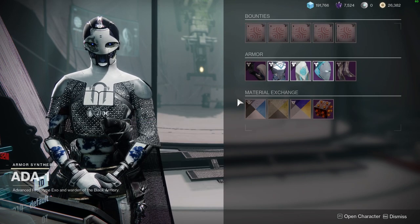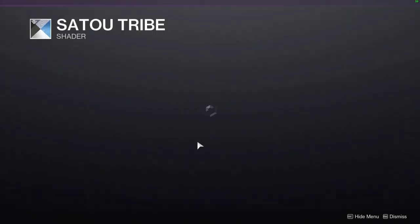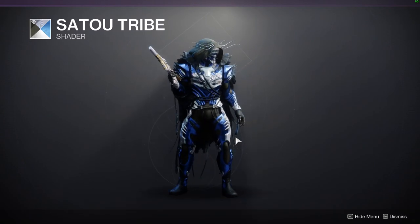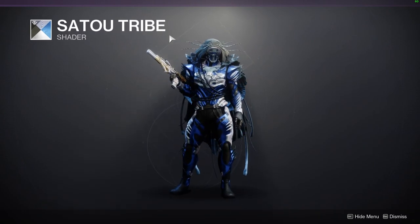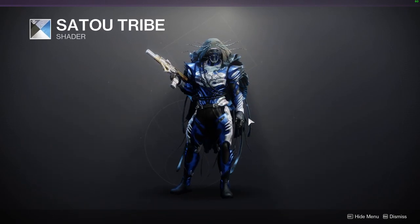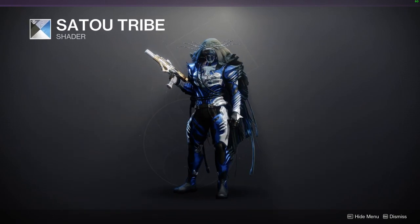So the first one is going to be the Sato Tribe Shader. This is a dope shader. I highly suggest you guys pick this shader up because it's one of the better blue shaders out there. I did get all of the armor for the Seasonal Pass finally — I will be making a review soon, hopefully by the end of this week. But yeah, definitely pick up the Sato Tribe Shader.